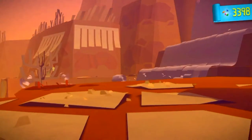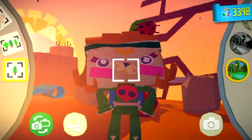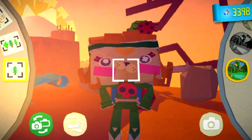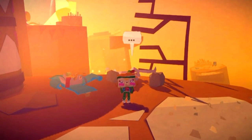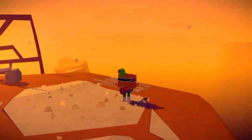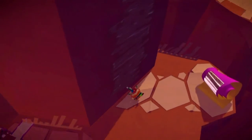To open up this blue present, you're going to need to purchase some decorations with confetti and pin on your character a red skull with some bones. Once that's done you should open up that blue present without any issues.